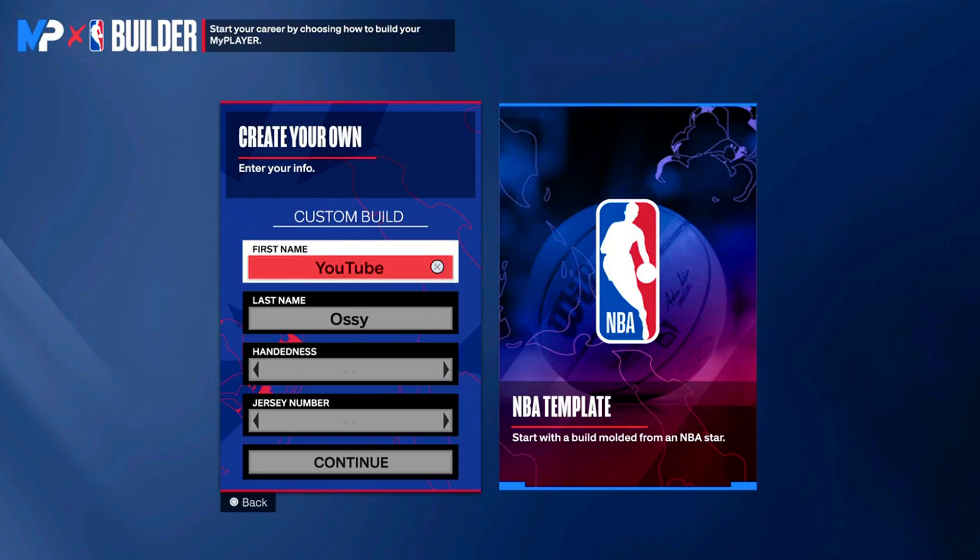Anyways, y'all came here to find out the best lockdown build in NBA 2K24, and I can't lie - this build literally could do it all. It can get contact dunks, it can shoot, it can pass, and of course it has great defense. What's up - a lockdown build wouldn't have great defense. So if you want the best lockdown build and the best defender build in NBA 2K24, make sure you watch the entire video so y'all can know exactly why this build is good, the attributes, the badges.